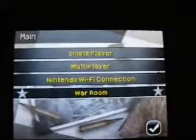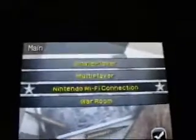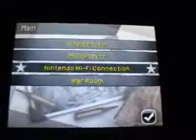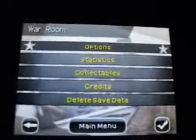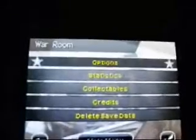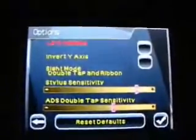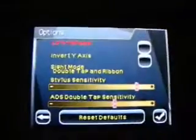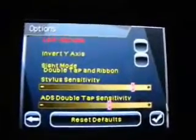Here's the main menu of the game. You've got single player, multi-player, Nintendo Wi-Fi connection, and War Room. I'll take you through all four of these options, and let's start with War Room. You've got options, statistics, collectibles, credits, and save data. Under options, you can change the setting to left-handed, so for all you Southpaws out there, the game's got you covered.